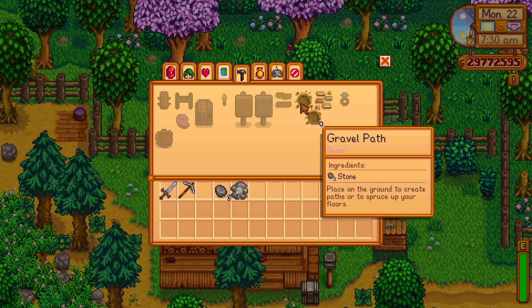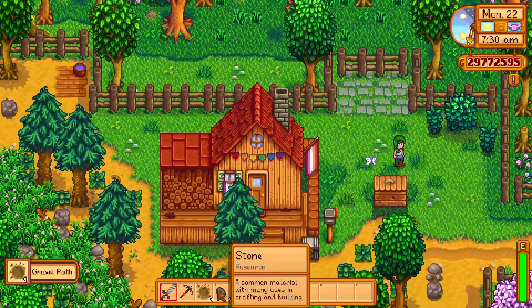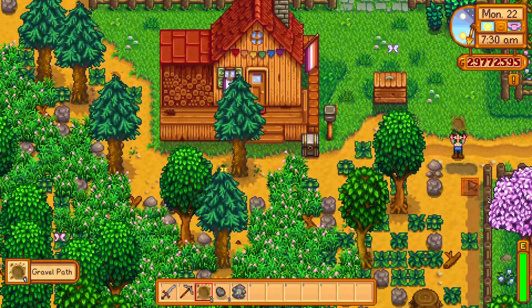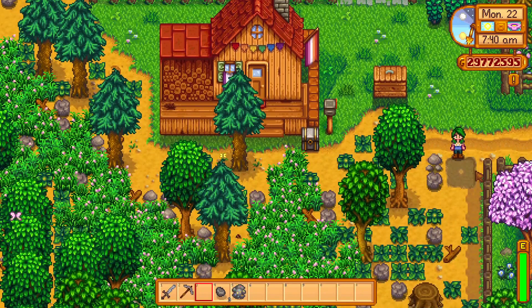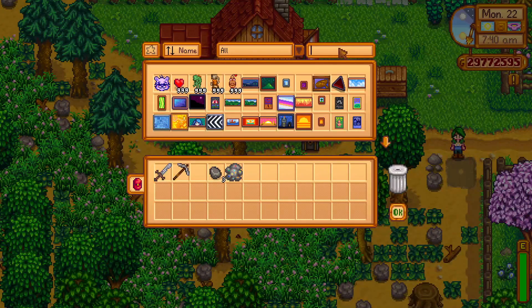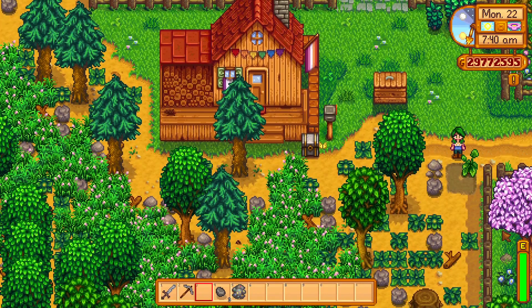So what you can do is put a bunch of gravel path down and then put plants on top of them. When you put it down it kind of looks like dirt, so when you put a little plant on top of it - like this one, for example - once you have enough it just looks like a nice green flower bed. I just love using these all around, so those are the two paths from the start that I think are really good.